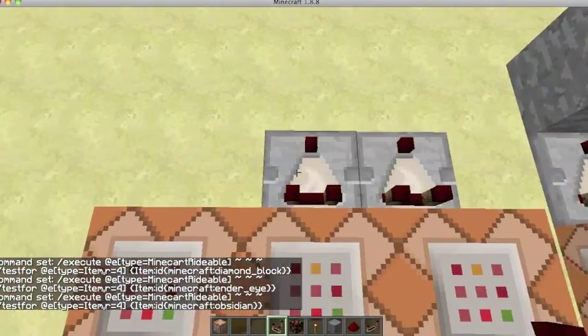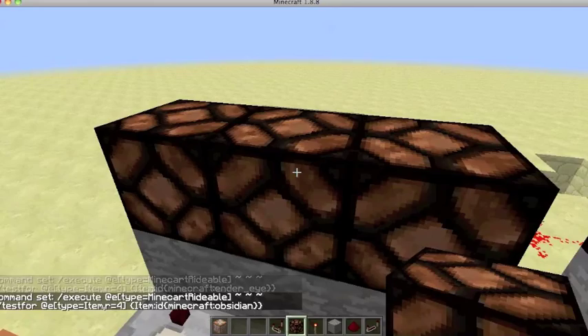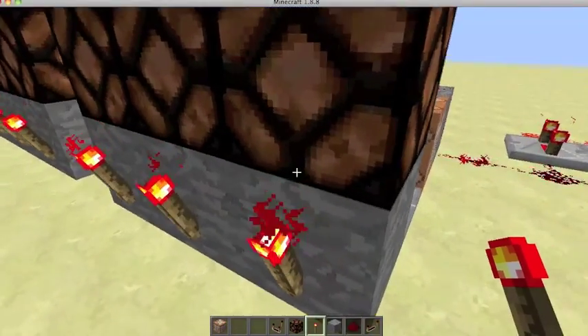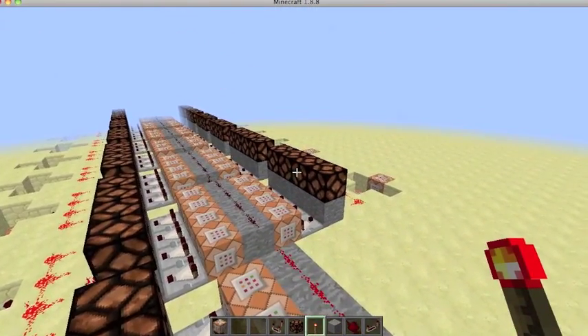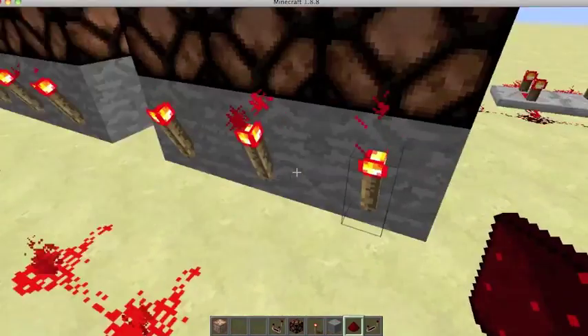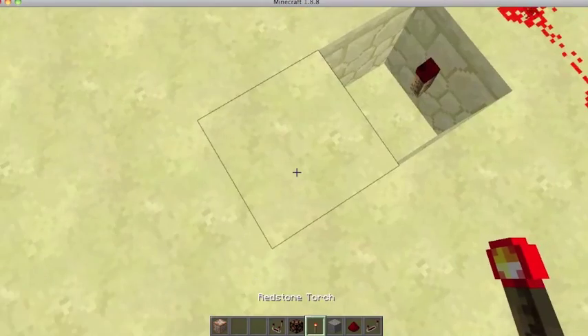Now place comparators in front of them, and then more blocks here. I like to put redstone lamps on top of these just so you can tell when everything's activated, but you don't actually need the redstone lamps. Then go around to the other side and place three redstone torches. And by the way, there's no limit to the amount of items - as you can see, we have a couple with four items. You can make one where you literally need 64 items to craft. Everyone would hate you for making that recipe, but you could do it. Put some redstone here, dig a block in the ground, place another redstone torch, and dig another block.